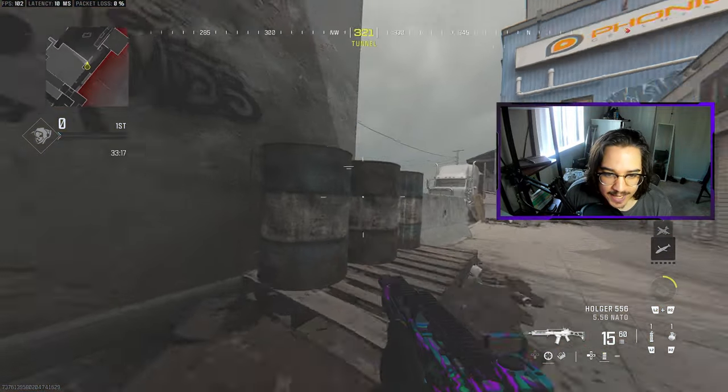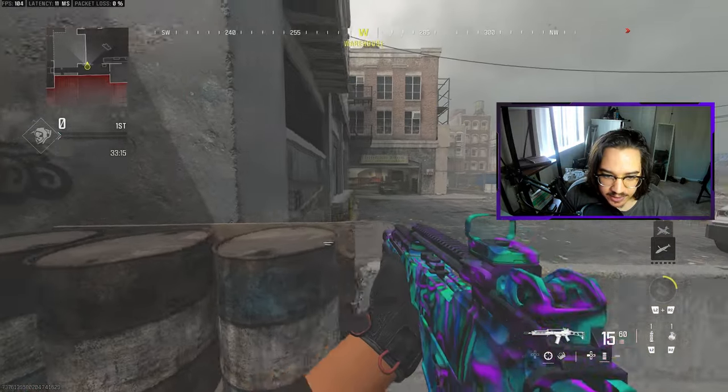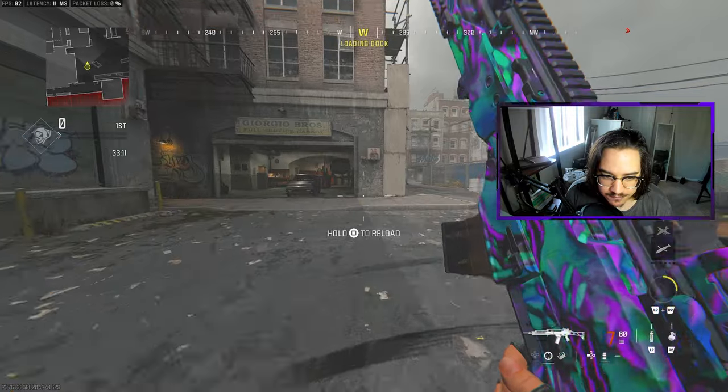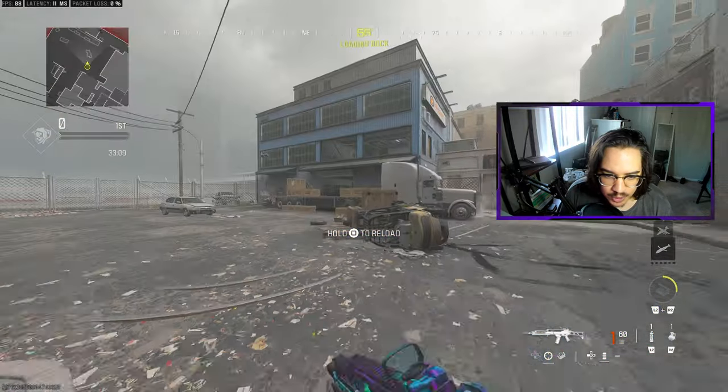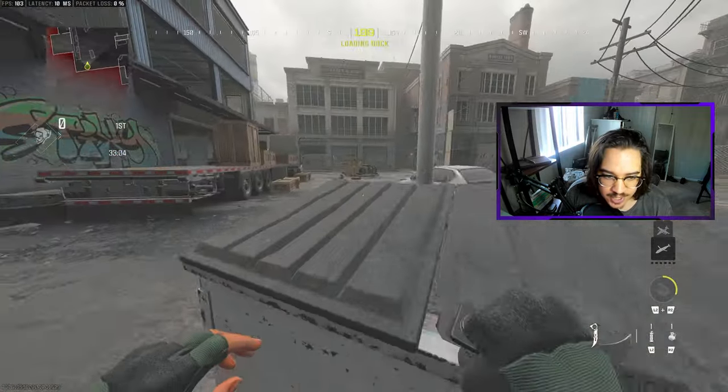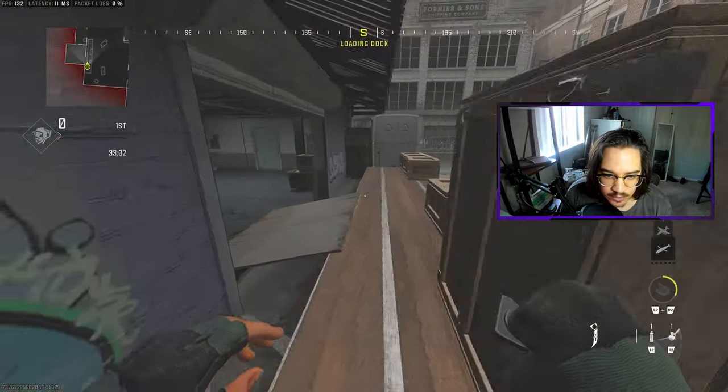As we push through Tunnel, we end up here at Barrel's Head Glitch. This area is called Garage. This right here is called Forklift. This little corner is called Dark. Right behind us we have Toyota — you could just call it Car. And then we have Dumpster Head Glitch, and we also have 18 Wheeler right here.